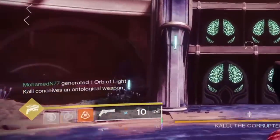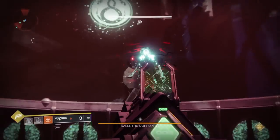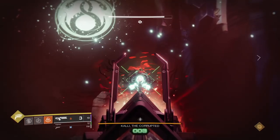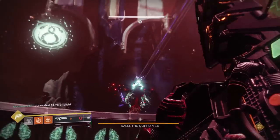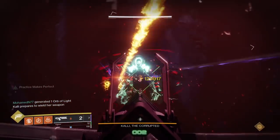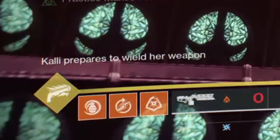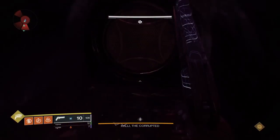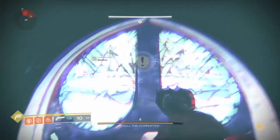Once your plate is charged you will see a text prompt saying 'Kali conceives an ontological weapon.' Head to the middle of the arena and get ready to start the damage phase. Kali's crit spot is her head. Have the warlock place their Well of Radiance in the middle and have everybody begin shooting at her. After damaging for a while you will see another text prompt saying 'Kali prepares to wield her weapon' and she will begin chanting a ritual. When she does this, six doors will open up below where she is standing. If you do not get in a door fast enough she will kill you.